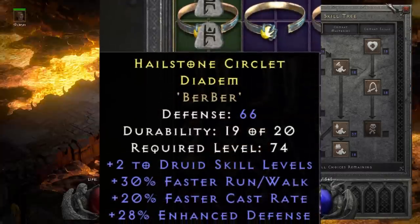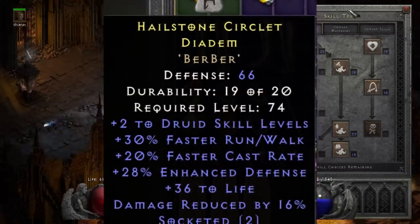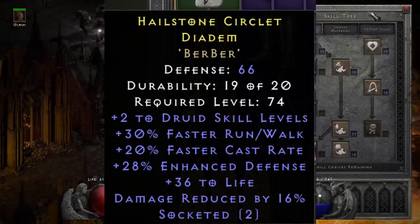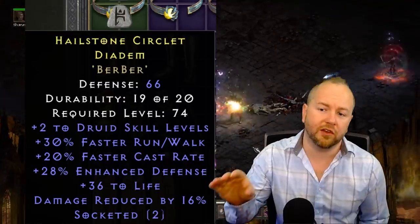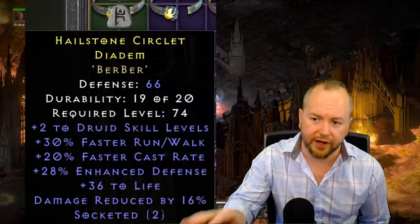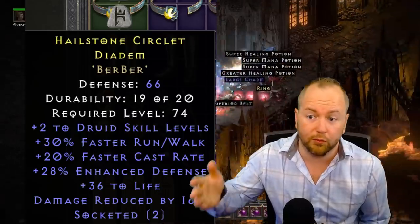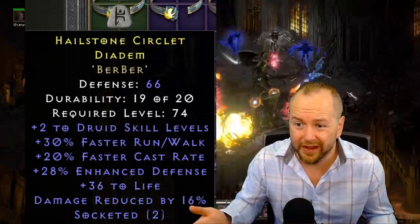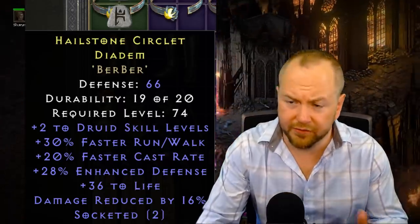Draven submitted this druid helm along those same lines. Lesser helms than this have actually gone for over 100,000 forum gold. This is a 2/30/20 druid helm with a base roll to life and two open sockets. It's crazy how much all of those important attributes matter — to the point where an item like this can sell for 100K or more forum gold, and still technically have a wasted attribute in enhanced defense. It truly shows how rare some of these items actually are.